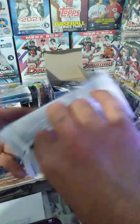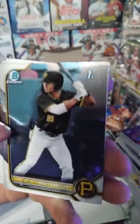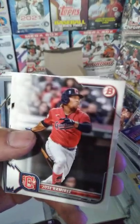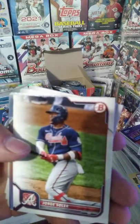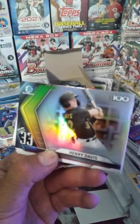Pack number two, guys! Please like, comment, subscribe. If you want to fast forward to the recap at the end, that's all good - just take two seconds and hit the thumbs up. We got Matt Manning, Colton Welker, Jose Ramirez, Albert Pujols, Jazz Chisholm Jr., Jorge Soler. And then we got a Henry Davis number 33!